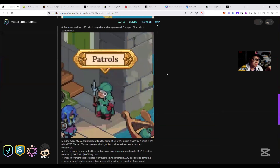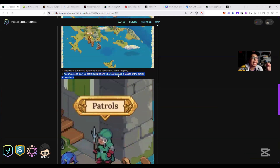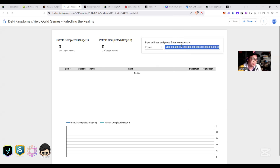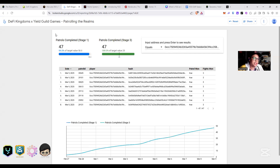For the last basic quest, Realm's Protector, you need to accumulate at least 25 patrol completions where you win all three stages. To check your progress, I'll put the DeFy Kingdoms patrol tracking link in the description. Copy your MetaMask wallet address that you connected to DeFy Kingdoms, paste it in, press Enter, and you'll see your patrol completions by stage one, two, and three.